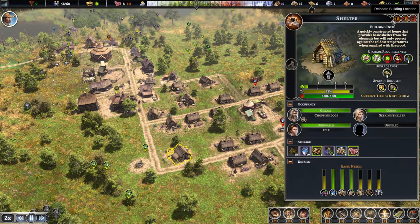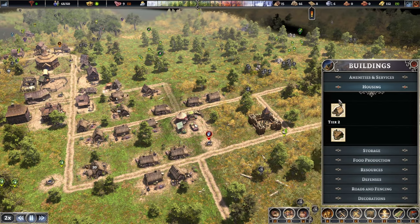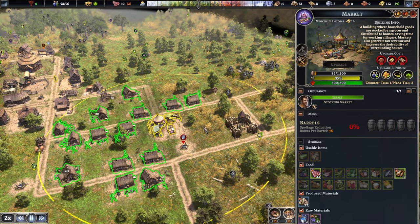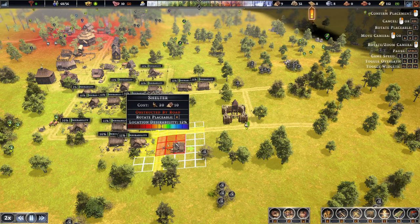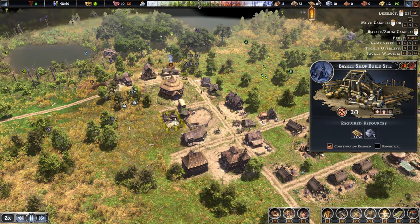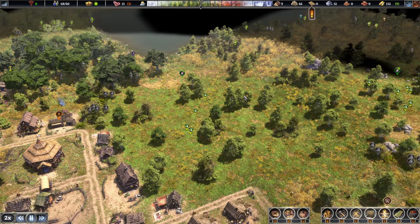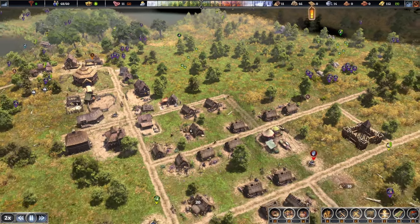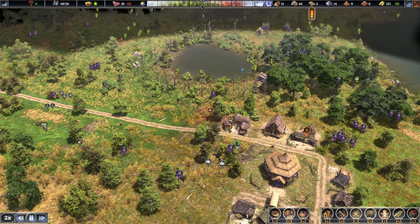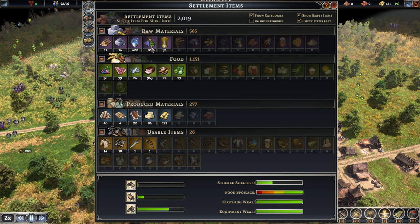One more right over here — beautiful. We're reaching population limits soon and don't want to stop villagers from joining us, so let's add another house right over there. The basket shop is done — let's give it another worker and hopefully speed things up. Let's let it run for a bit — the farm is nearly complete, which is fantastic.